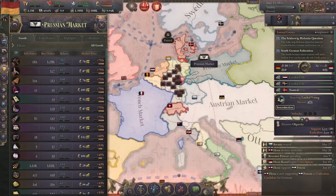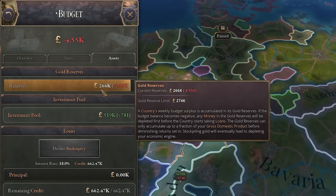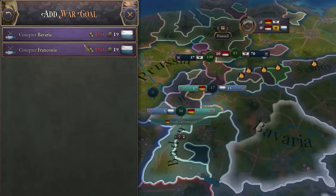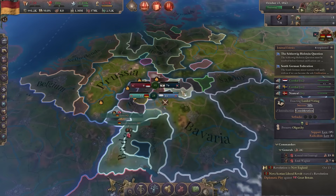That means I'll be cut off from the Prussian market for the rest of the war, which will completely destroy my economy. But at least I have gold reserves — that should help. Now what I also want to do is conquer the entirety of Bavaria. Let's take both of those states. Now let's just hope Prussia can carry me in this war.